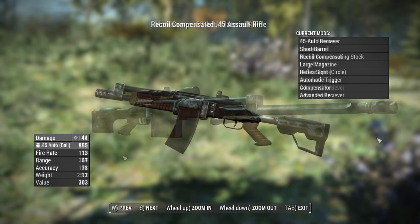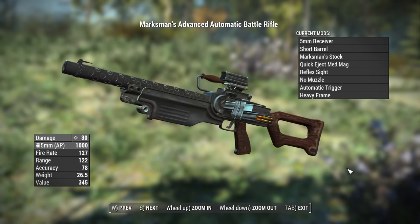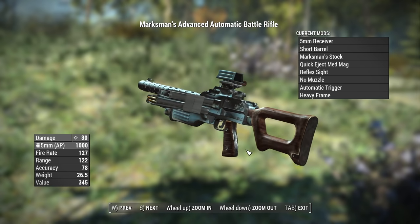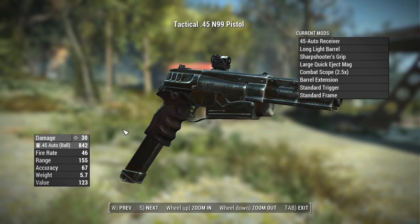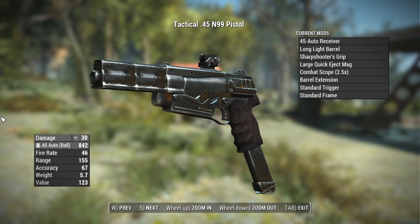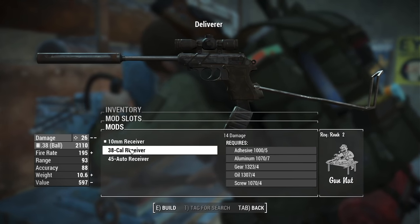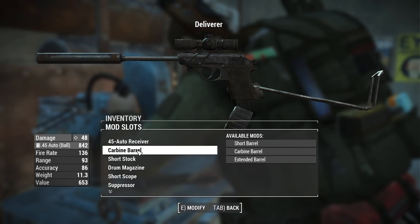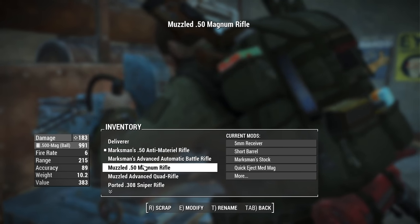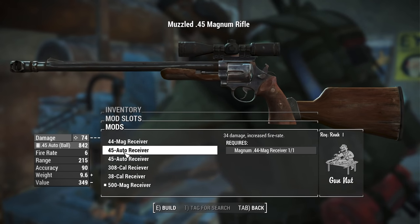Another small change is the renaming of in-game items. For example, the Combat Rifle has been renamed to the Assault Rifle, the Assault Rifle has been renamed to the Battle Rifle, and the 10mm Pistol has been renamed to the N99. The idea is that this mod offers a ton of new alternate ammo types and conversions, so calling it a 10mm pistol would be silly if you've converted it to a .45.